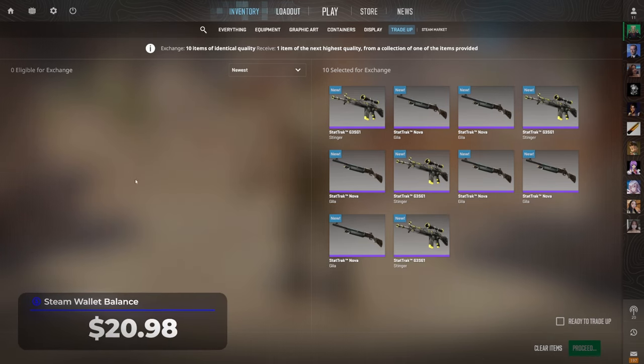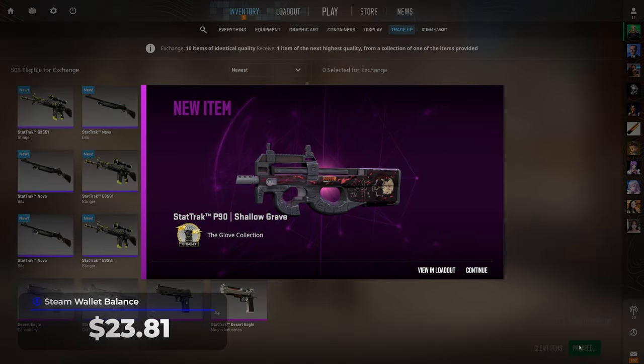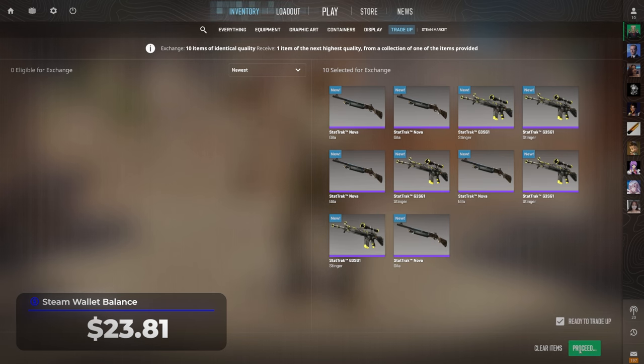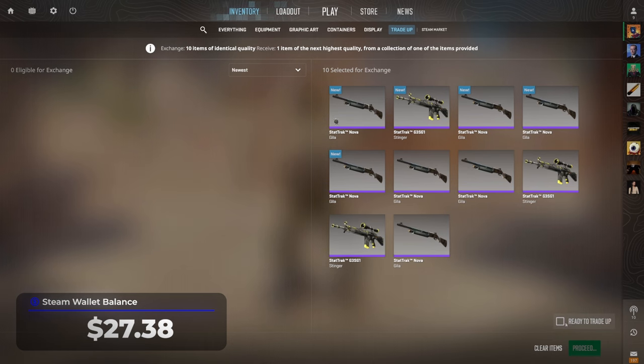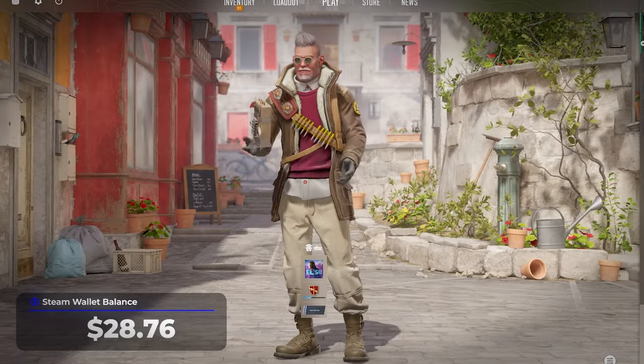We are now on our third trade-up, and even though this is a no-risk trade-up, we still don't want the Sawed-Off Wasteland Princess since that gives only around a $1.40 profit. Hopefully we hit a FAMAS. Nice — it's a P90, the second best outcome! Can we get the FAMAS this time? Yeah! Ooh nice, we actually got it! Last attempt for this trade-up — can we get it twice in a row? Ouch, we did hit the Sawed-Off, but at least we got one of every skin.